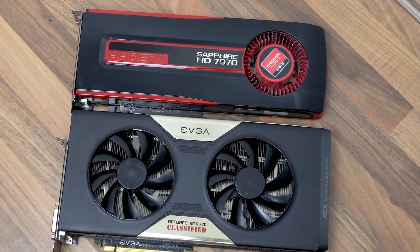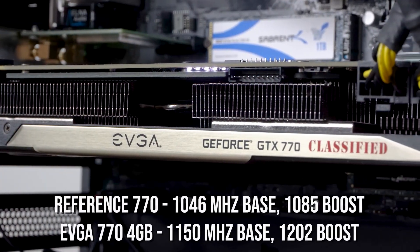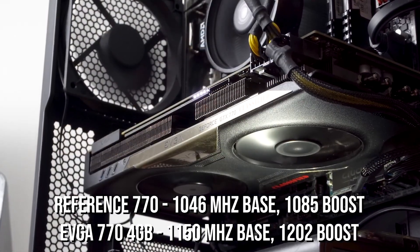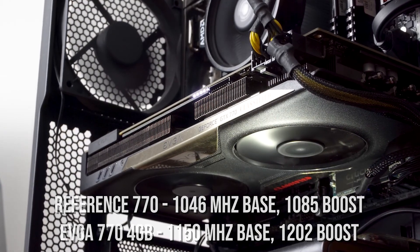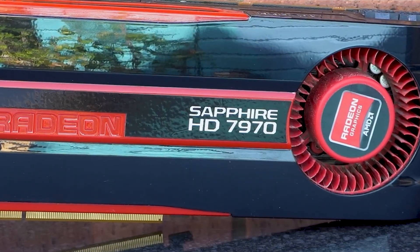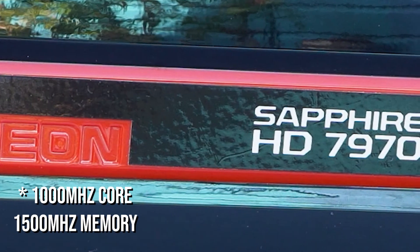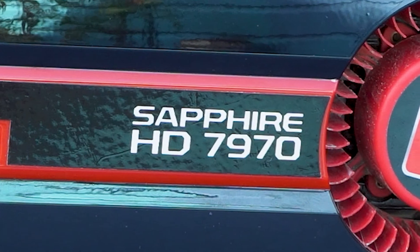The EVGA GTX 770 card I'm using for this test is factory overclocked and faster than a reference card. It's got a maximum boost clock of 1202MHz instead of the reference card's 1085MHz boost clock. The 7970 card I'm using is a reference card, but to even things out a bit I'm running it at the same speeds as the later GHz edition. This is easy to do, doesn't require any additional voltage and didn't cause any temperature related issues.